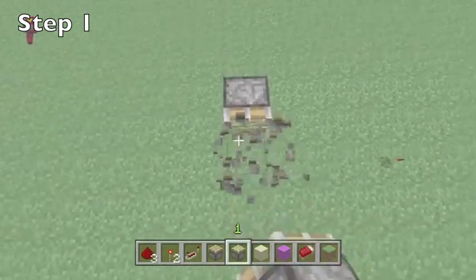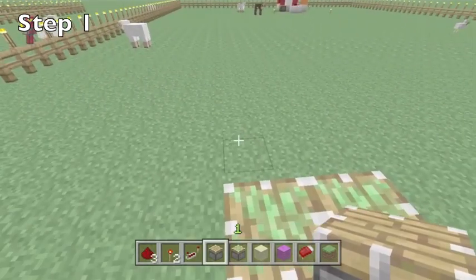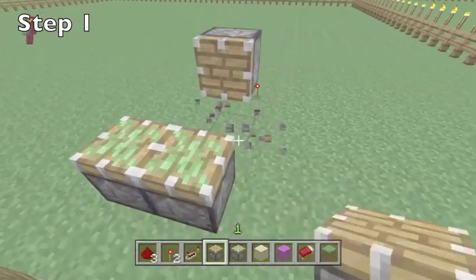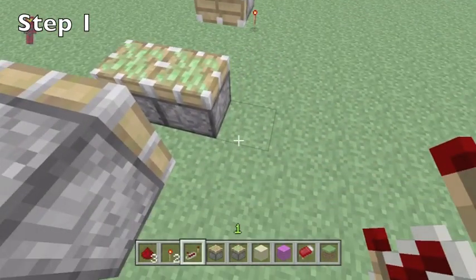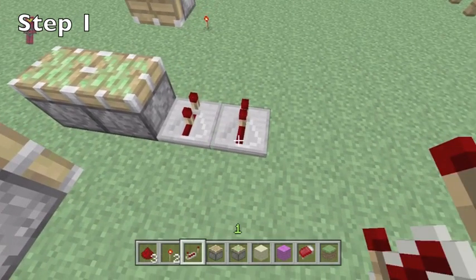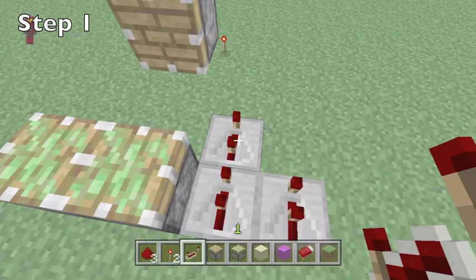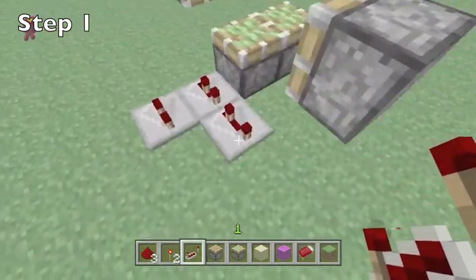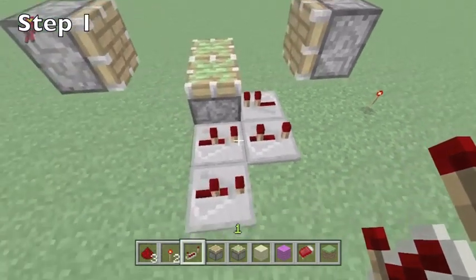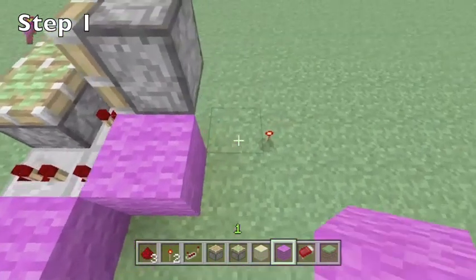Place down two sticky pistons in the middle as I'm showing you. Then place a regular piston one block high apart from it on either side. Place down a redstone repeater and set it to the second tick. Place another redstone repeater beside it and set that to the second tick as well. Put another redstone repeater in front and set that to the third tick. Now place another redstone repeater facing in towards the sticky piston and leave that as it is.